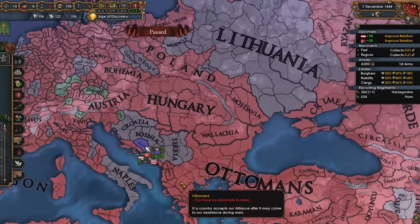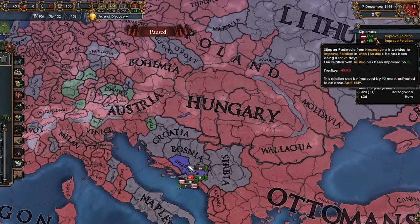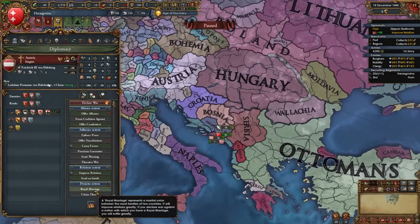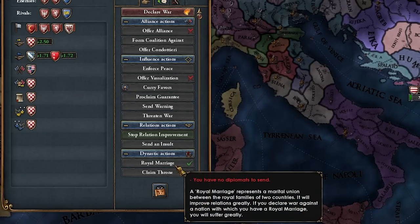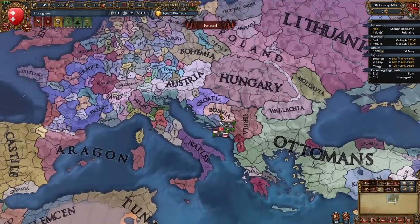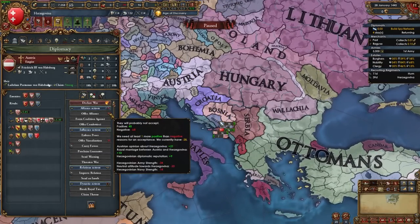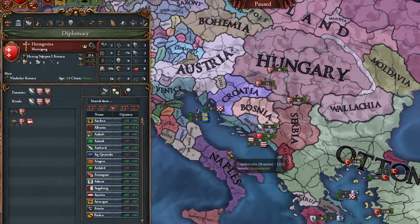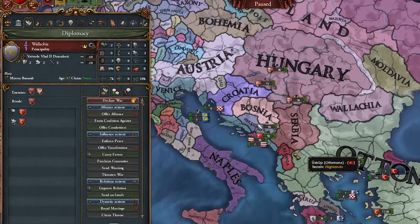Just like that we are Catholic, and we should have an easier time getting alliances — maybe even joining the HRE. Our relationship with Austria and Hungary immediately went from minus two to plus 58. I can even royal marry Austria immediately, and Hungary too. Alliance with Hungary secured! Let's spy on Bosnia and improve with Austria since I want to ally them as well. I'll rival Bosnia, Ragusa, and Serbia.